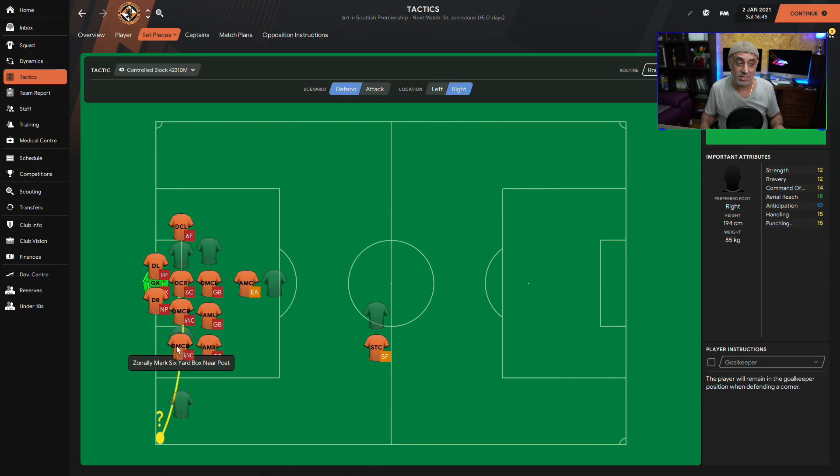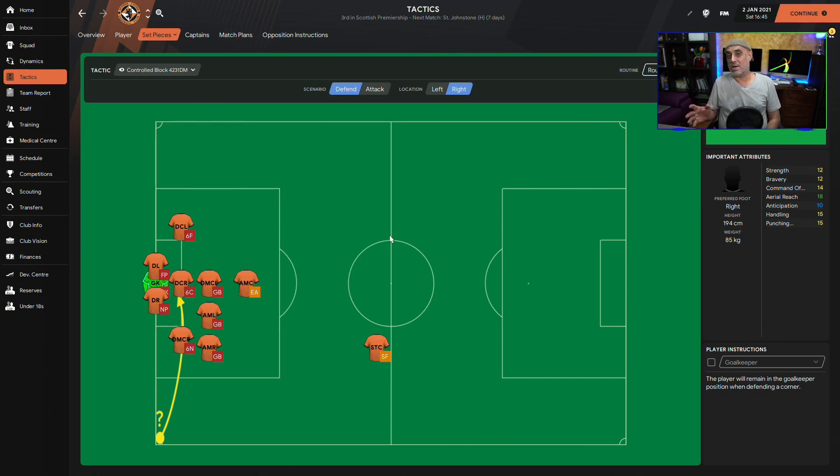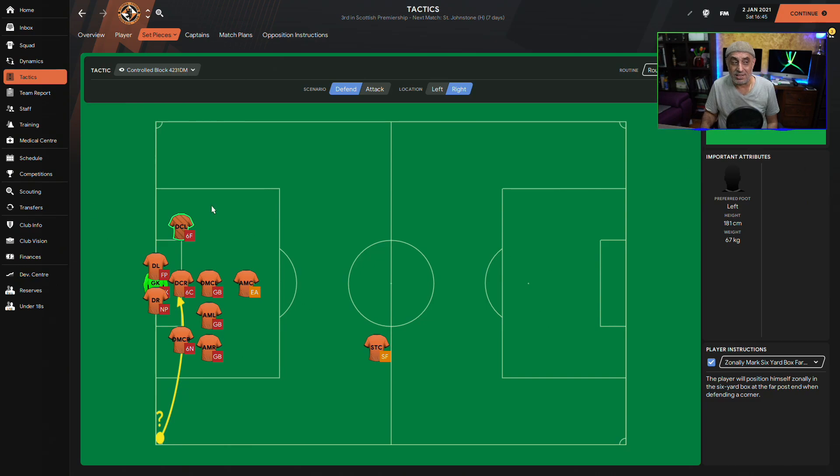This is the far post, this is the near post, and this is the central area. When I design my corners I find there are three important positions we always want to deal with — areas where we want to make sure our players have jumping reach, heading, bravery. These are the ones I want to aim for. Interestingly, there's a slot — move a player there and you'll discover the required attributes. The same attributes are required in that position: jumping reach, heading, positioning, bravery, and concentration.